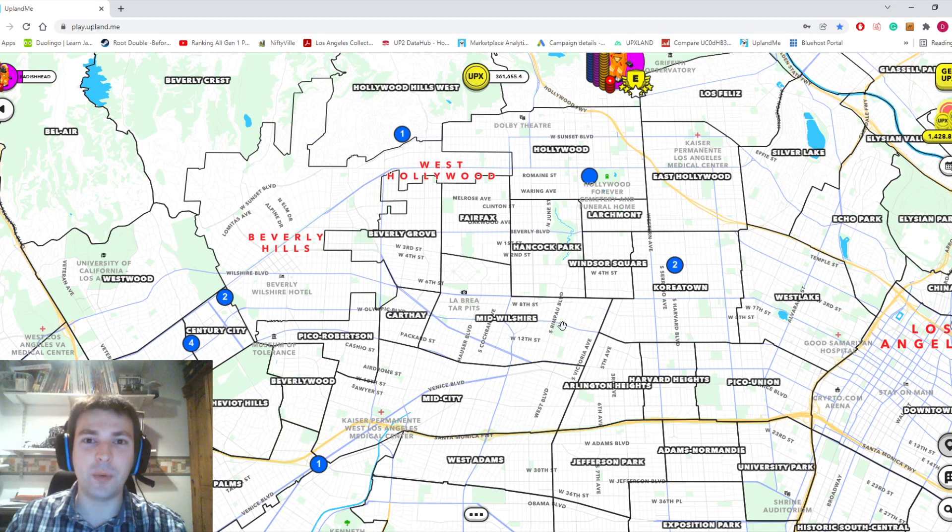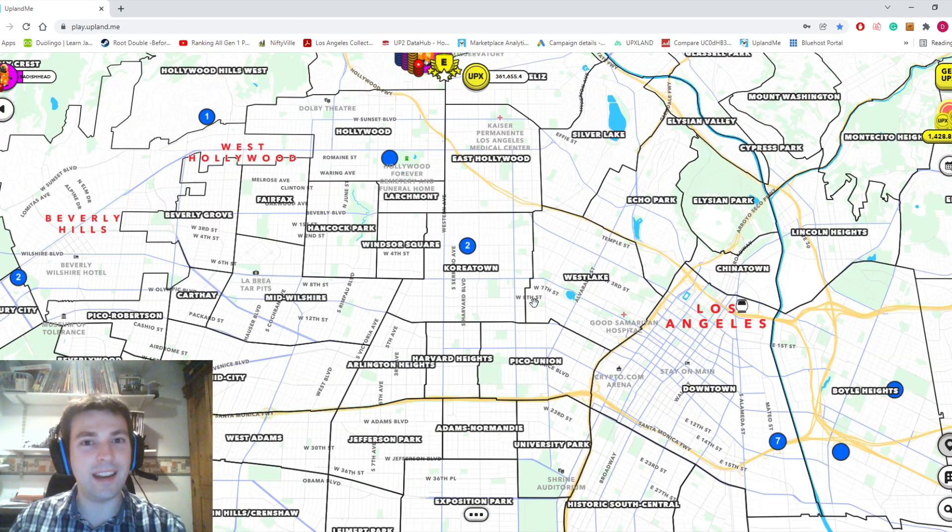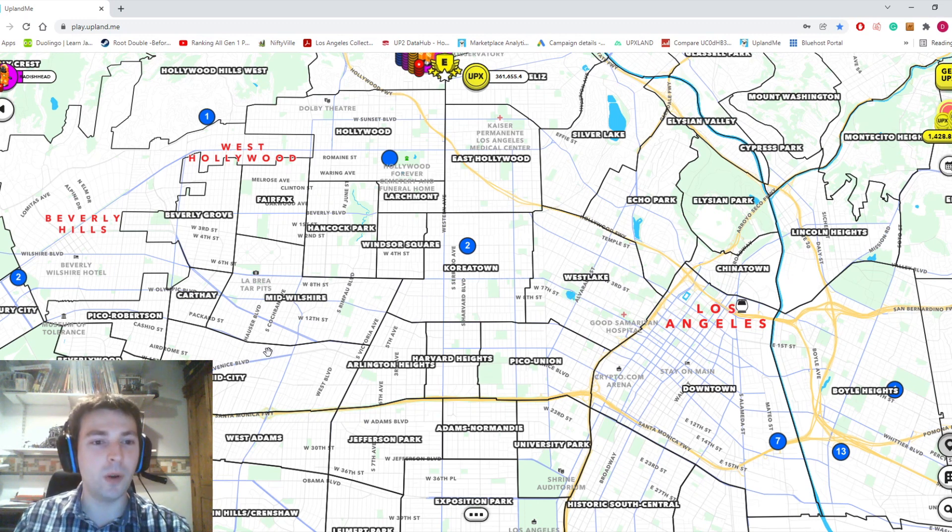This is Radish Head and welcome back to another episode of Upland Analysis. The Los Angeles release has arrived and it's about time I do a breakdown of the release and what the Upland world looks like in the wake of that unbelievable deluge of upics that has flowed out from people's wallets and into the streets of Los Angeles. I thought it'd be fun to split this up into the good, the bad, and the ugly.